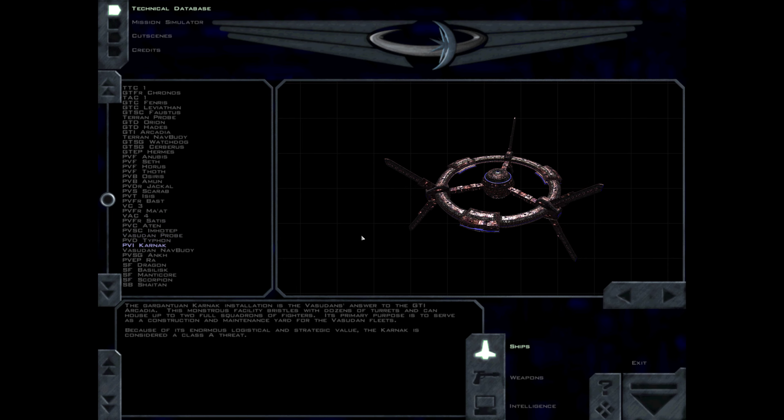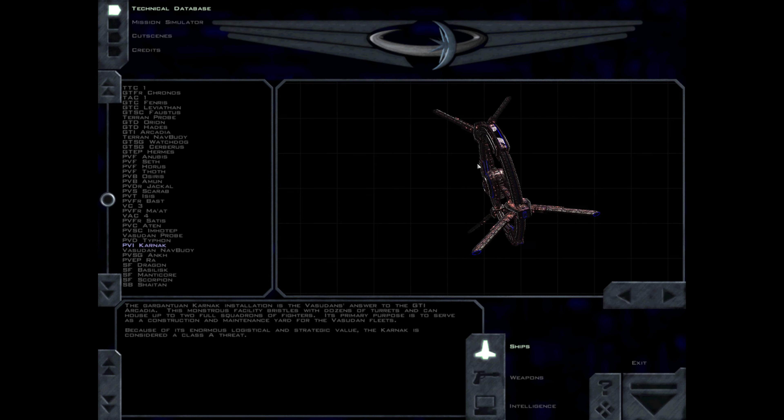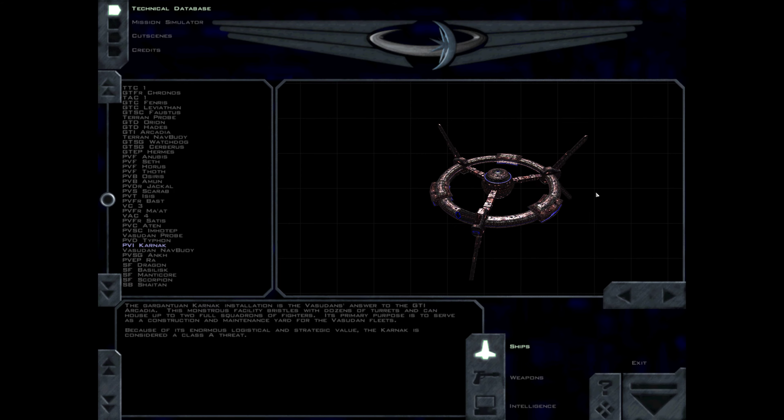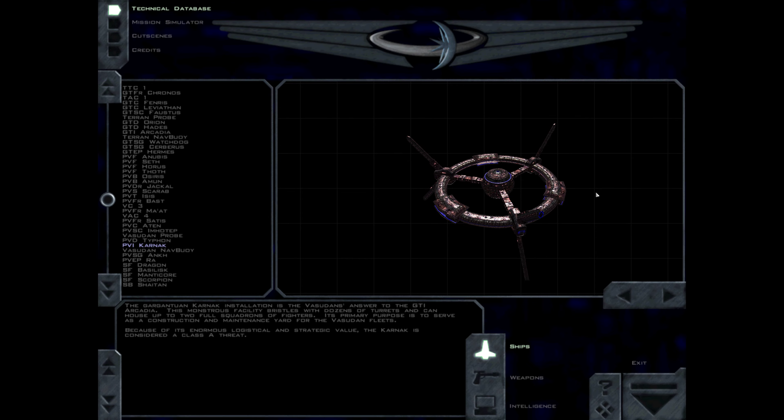The Karnak installation is the Vasudan's answer to the GDI Arcadia. This monstrous facility bristles with dozens of turrets and can house up to two full squadrons of fighters. Its primary purpose is to serve as a construction and maintenance yard for the Vasudan fleets. Because of its enormous logistical and strategic value, the Karnak is considered a Class A threat.